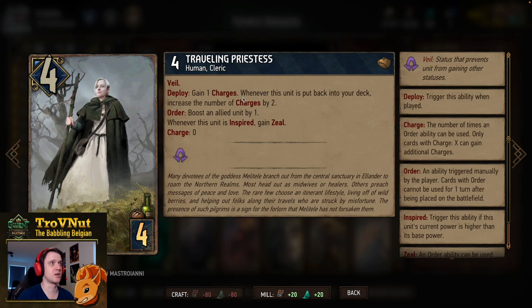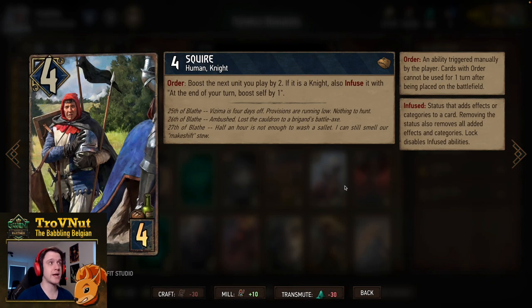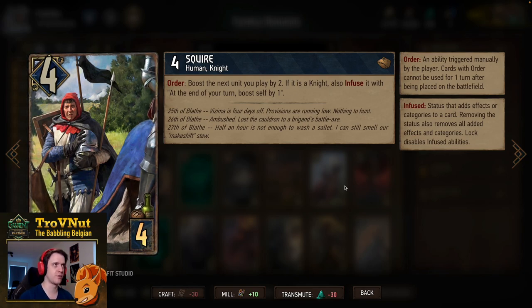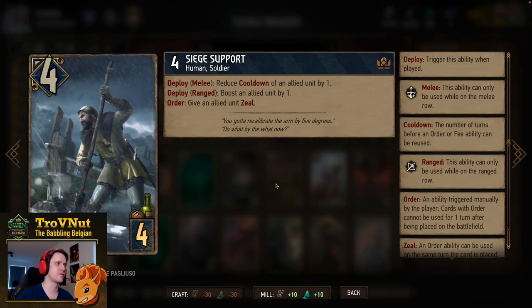We have a double Squire, also a knight at four provisions. Four power, and on order you boost the next unit you play by two. If it is a knight you also infuse it with the ability to boost itself by one at the end of every single turn — so if you pull this off you gain an automatic extra engine card. We also have double Siege Support to get order abilities going quicker: four power for four provisions. On deploy if put on the melee row you reduce the cooldown of an allied unit by one; on the ranged row you boost an allied unit by one. On order, give an allied unit Zeal.